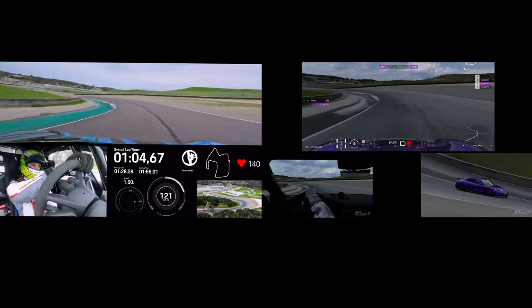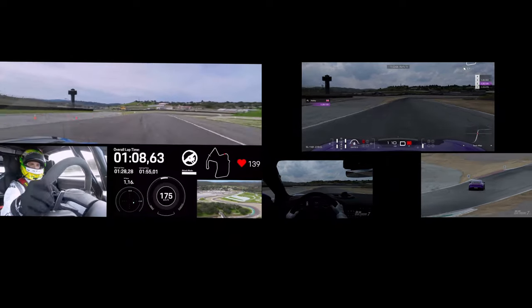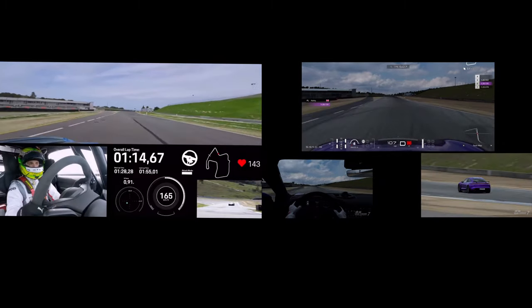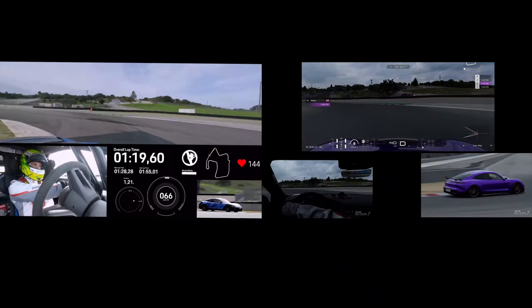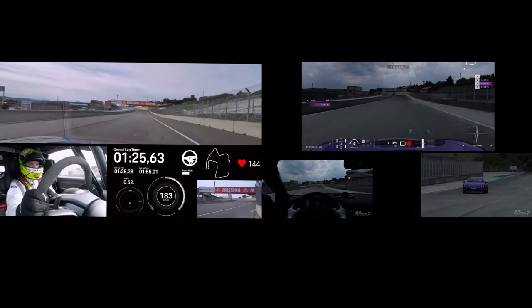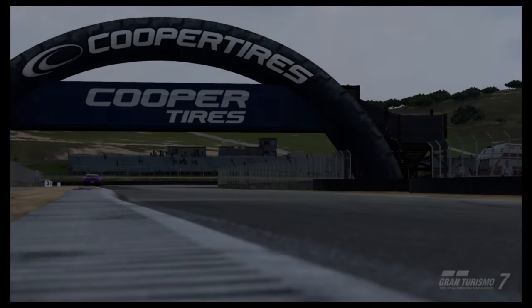Coming through turn 9, it gets ever closer still, and by the time we're halfway through the penultimate corner, the two cars are neck and neck. However, it's at the final corner where it all changes — under braking and out of the exit, the game counterpart gets all its advantage and is able to cross the line at about the same speed, but after making up all that time.